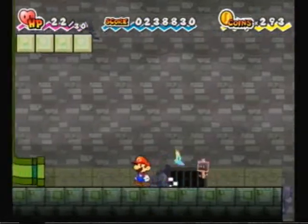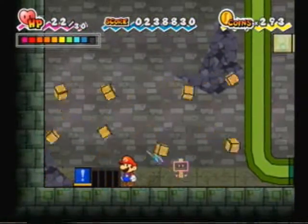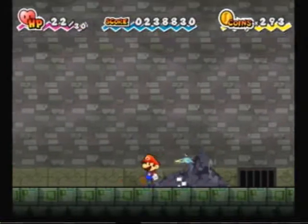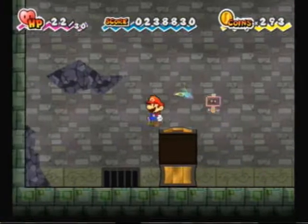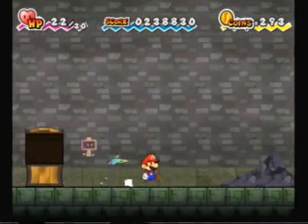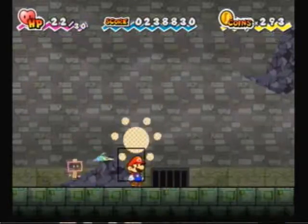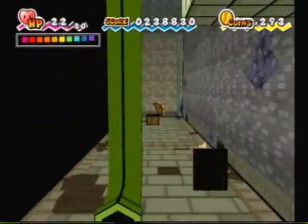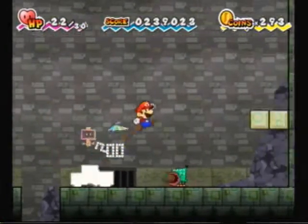I think we want to run around this — there we go. I thought it opened a pit of a hundred trials on this side, cause there are two of them. We got a Power Plus! Power Plus and HP Plus are two of the best items in the game. HP one raises your hit points by five permanently, and the Power one raises your attack by one permanently. So we'll use that, and now we're one point stronger.